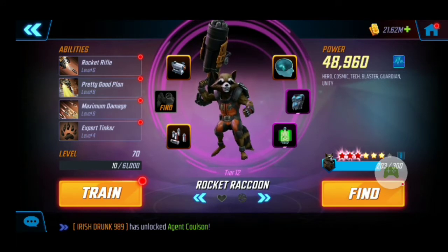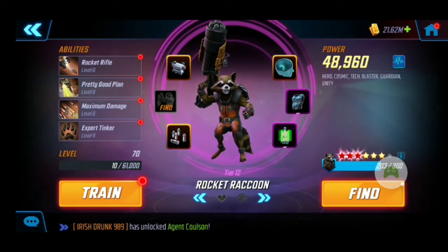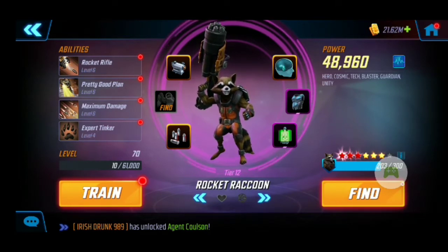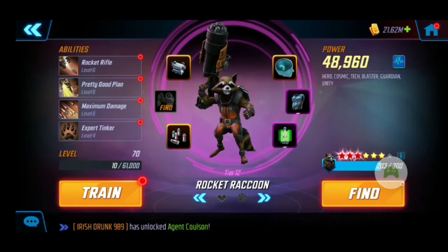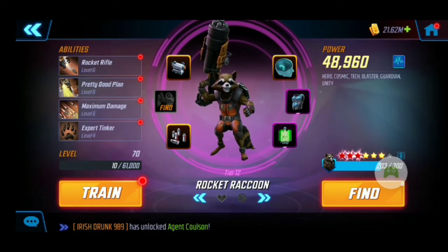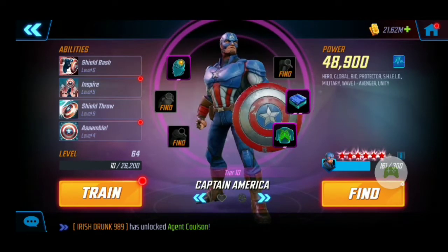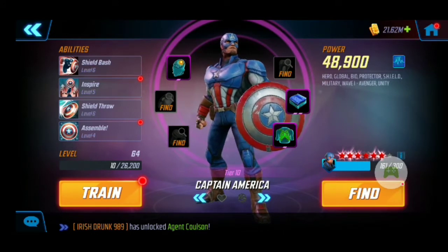Then we have Rocket — I don't have any T4s on him at the moment. I want to get more red stars on him because he's a damage guy, but I'm one piece away from gear 13, so pretty close on Rocket. Then we have Captain America, who's one of my six red stars. He's pretty tanky, and I think he's very underrated — I like his shield throw, and that Inspire always helps me out with that defense up.